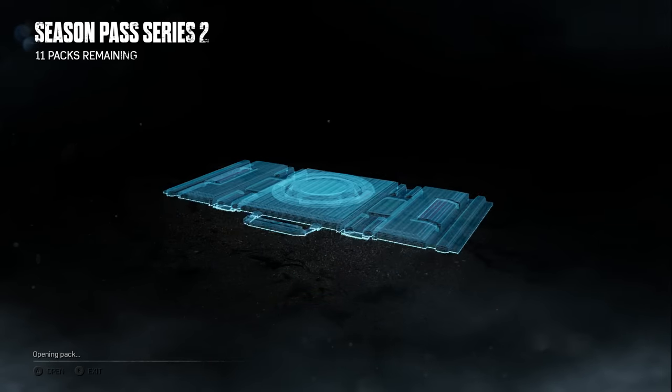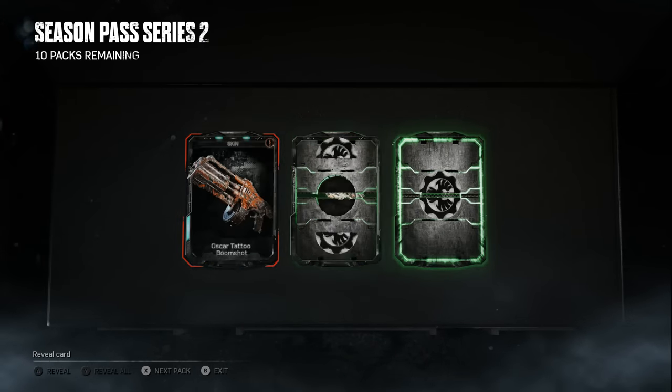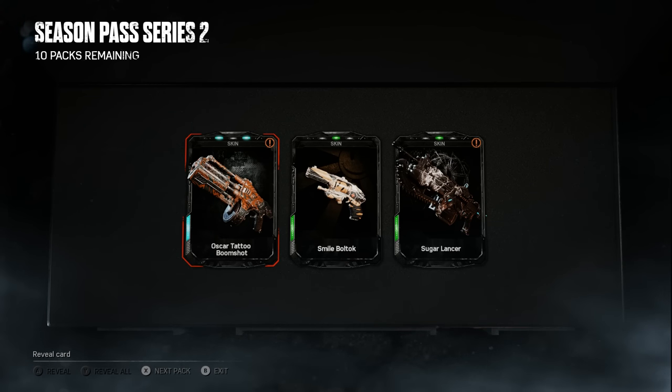I'm just gonna hit Y straight away from now on. We got an Oscar Tattoo Boom Shot, a Smile Boltok, and a Sugar Lancer. The Sugar Lancer actually looks pretty good — it kind of looks like Black Steel, sort of. So if any of you missed Black Steel, it doesn't look too much different. But anyway, on to the next pack.